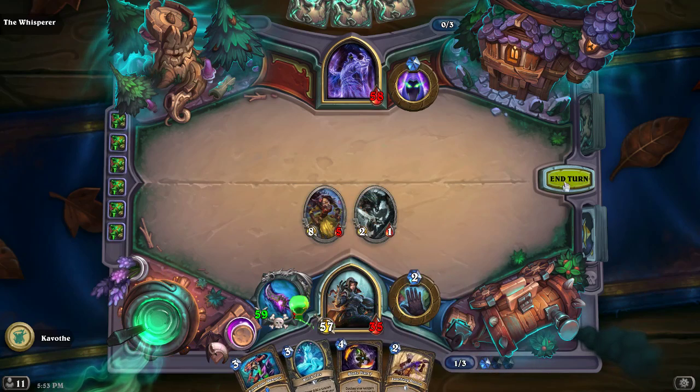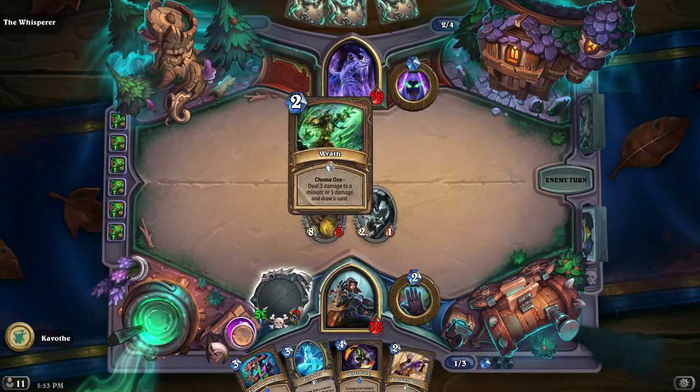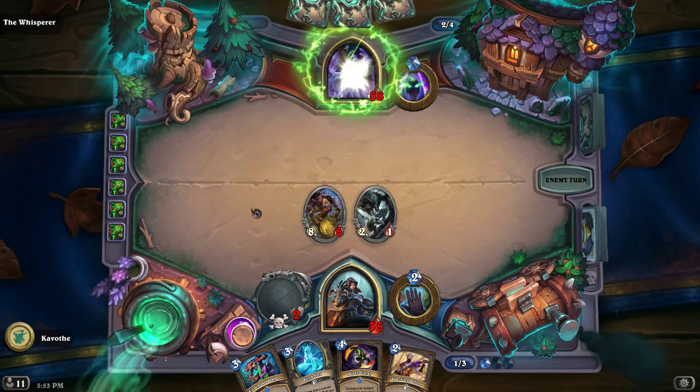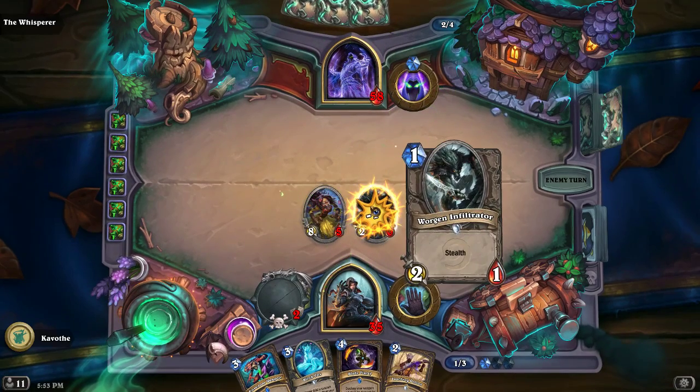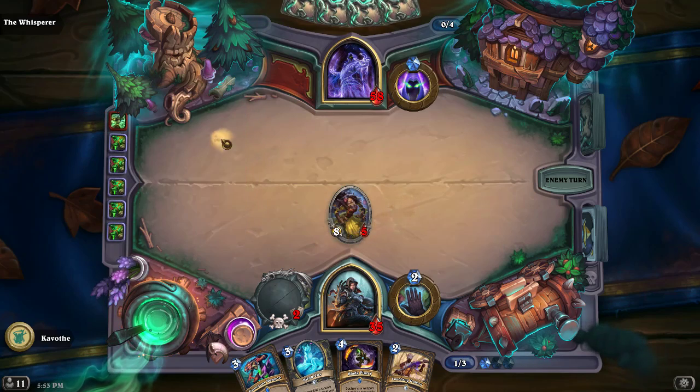So I guess we'll put this at 58 past the turn and see what happens. None of my creatures — I don't know what I'm going to do without that Wargon Infiltrator. Do you have a taunt? No.